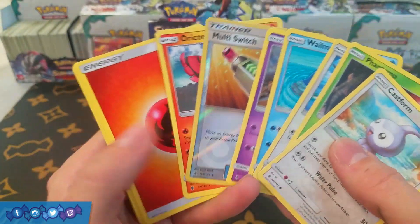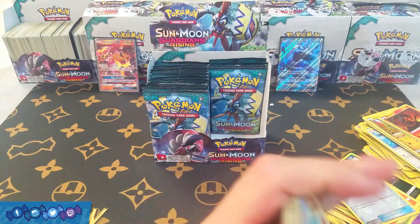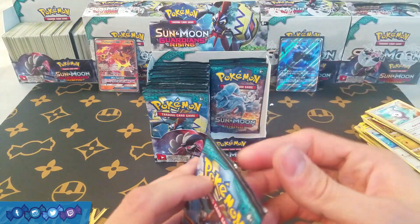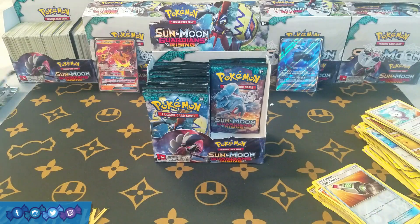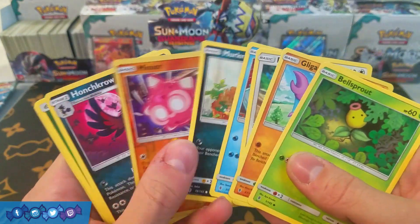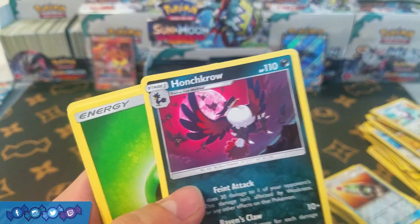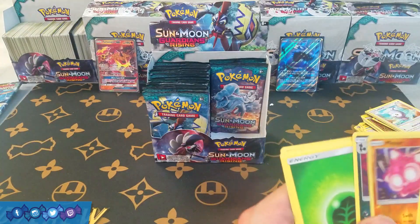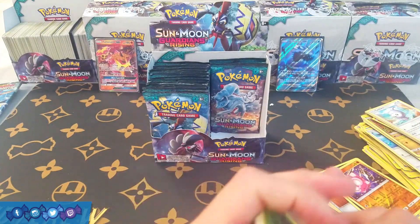We have Multi Switch and Oricorio, and we also get Aether Paradise Conservation Area — that's a pretty good trainer card, could maybe play it with Tapu Koko. We have Minior and Honchkrow — double rare, that's pretty good. I actually love this Honchkrow card mainly for the art, but Raven's Call is kind of decent as well.